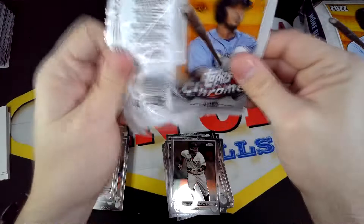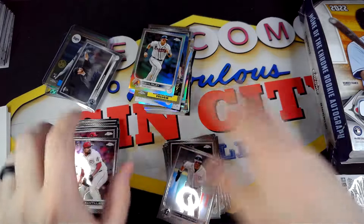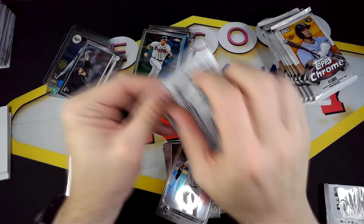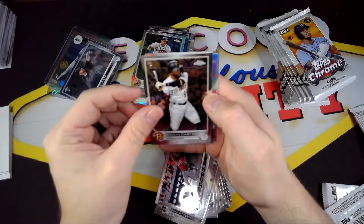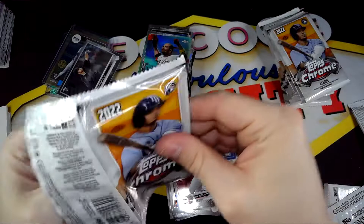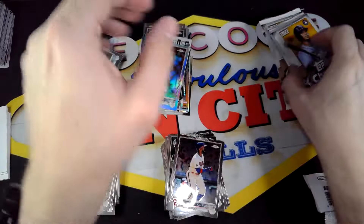Alright, last pack of the left side of the box. Heart of the City Freddie Freeman, Austin Riley Refractor, and a rookie. Still haven't pulled anything crazy — let's hope that changes soon. Castro rookie, Heart of the City Joey Votto — very nice — and Sonny Gray. Trevor Story, there's a Tatis insert, and a nice Shohei Refractor — very nice.